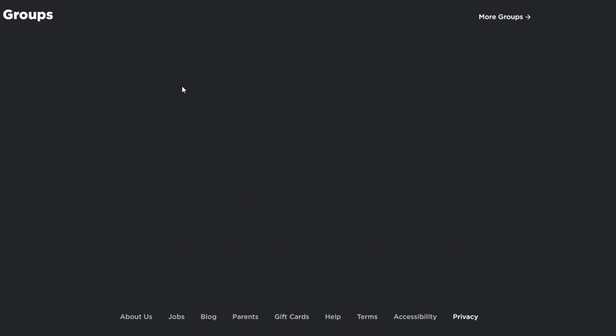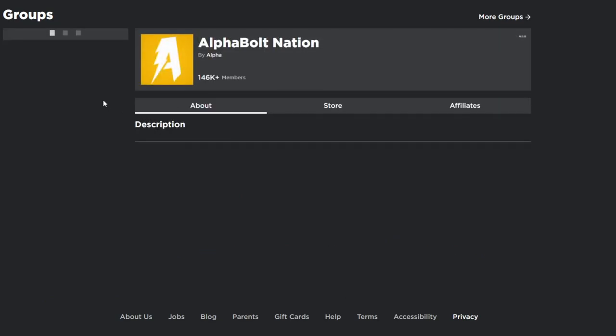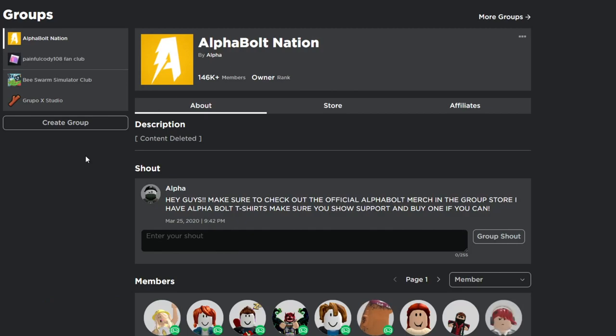Before we get started, make sure you join my group called Alpha Nation. I give out Robux on a daily basis — every time I upload a video you have a chance of winning. To win, you need to do three things: comment your username, like the video, and join the group. I also give away Robux through Please Donate, so make sure you set up your stand inside Please Donate. I pick people from my group members or YouTube comments and send the Robux through offline donations on Please Donate. Good luck, I hope you all win some Robux!